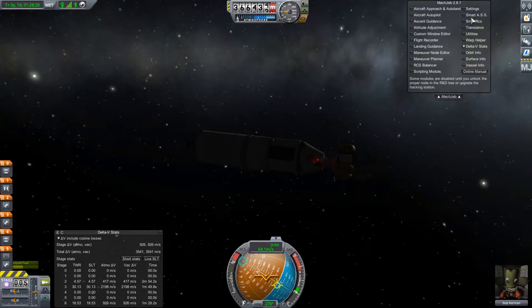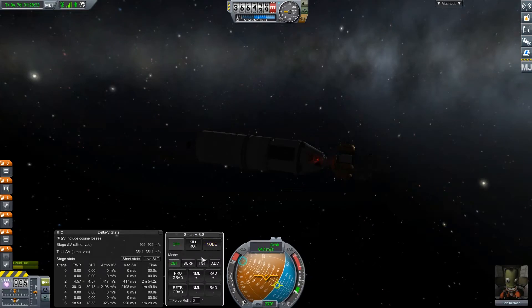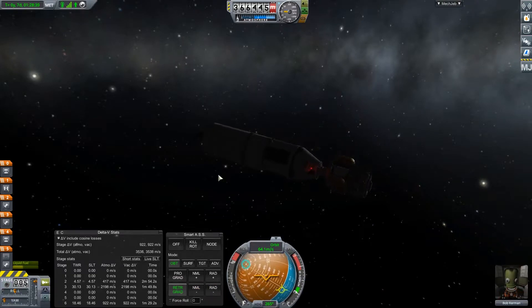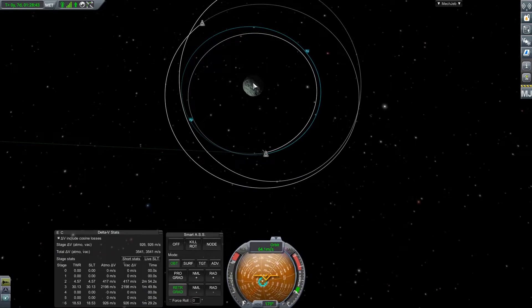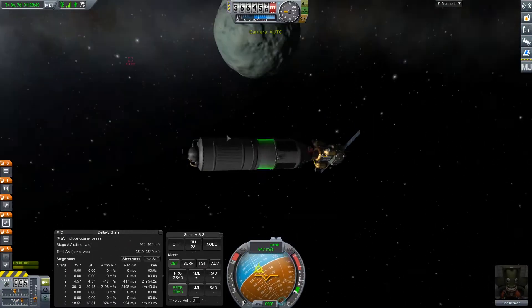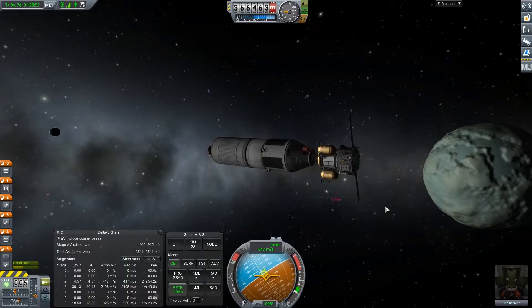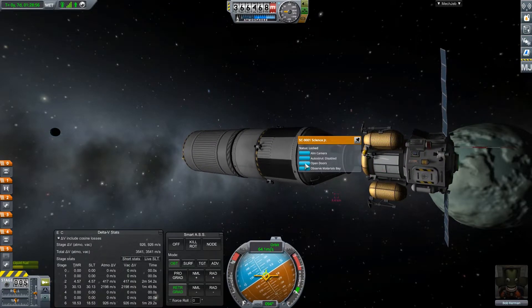But we do have the Smart ASS, which is kind of the same as SAS. So we can do Orbital Retrograde. We'll let that turn around and bring in our orbit much closer. While that's doing that, we actually should have brought that science storage container.